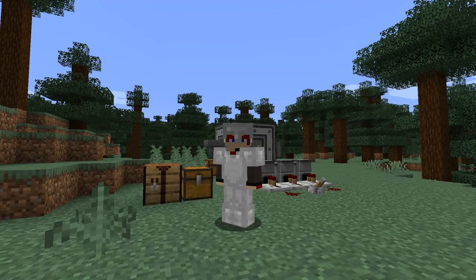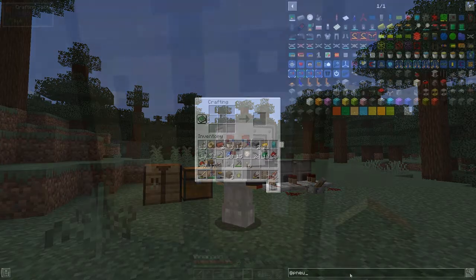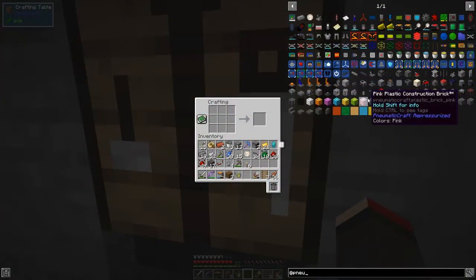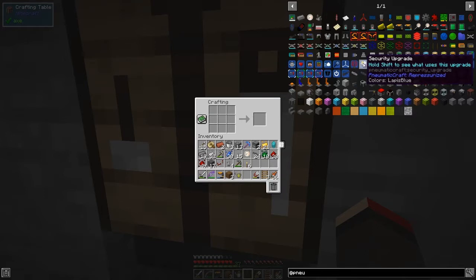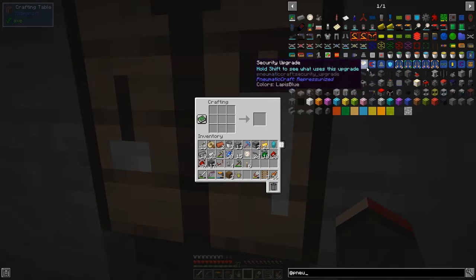We put one in already but we can do some more upgrades as well. Let's get started. What we're going to do is make three of these security upgrades, which basically prevent the machine from blowing up — it's sort of like a safety tube module but built into the machine itself.